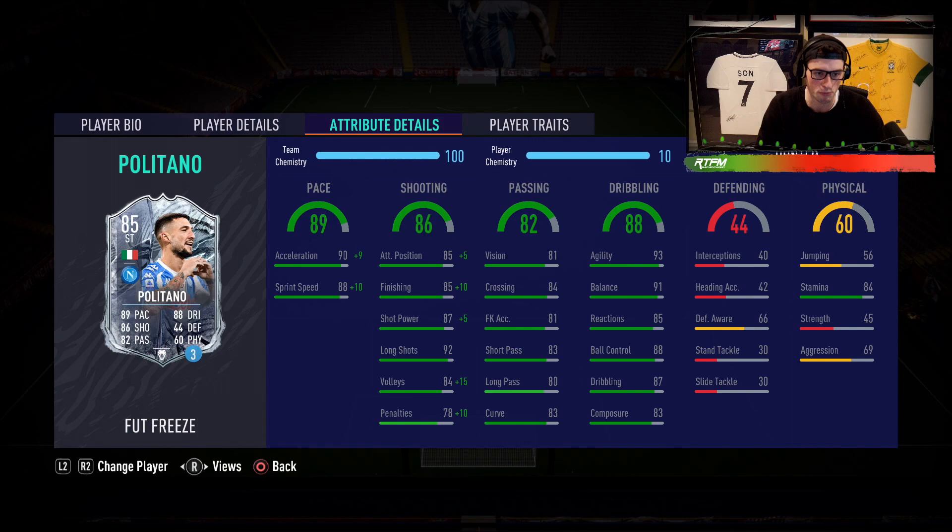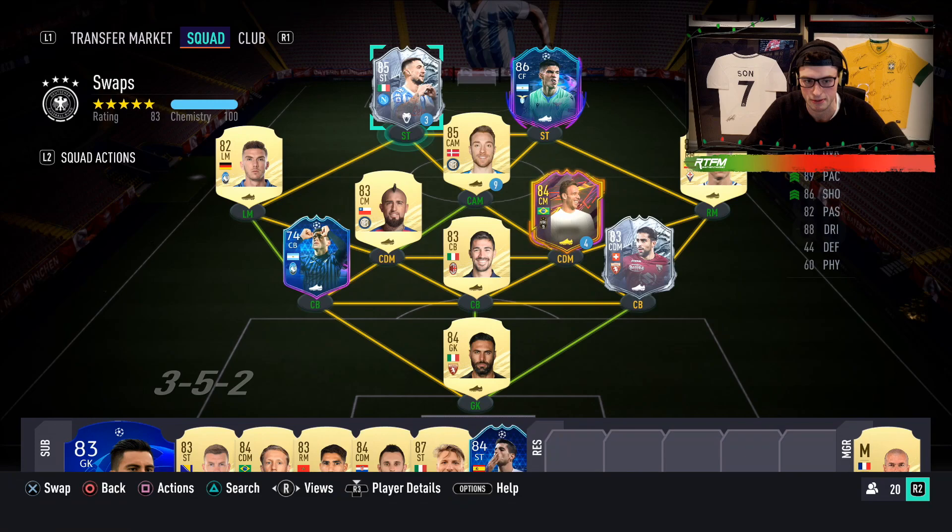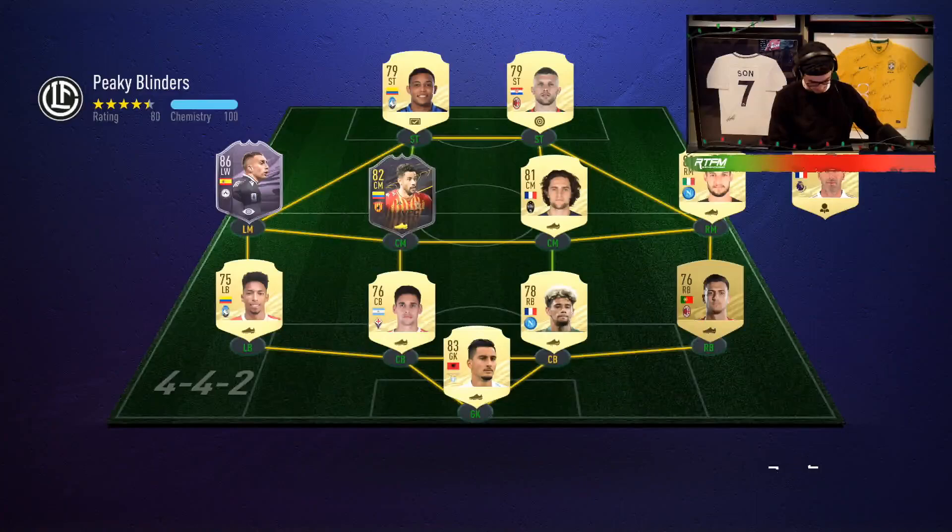In a positional scenario, I would play him probably anywhere at the striker role. I probably wouldn't play him wide. I know last year's card was a wide card and he was pretty meta — his storyline card last year was pretty meta and people played him as a right mid or out wide in a 4-2-3-1. But I think we're gonna try him out as a striker today, in a 4-1-2-2, and we're gonna use him in our swaps team. So we're gonna get some review action and test out what he's good at and what he's not so good at. Enjoy the review, guys!